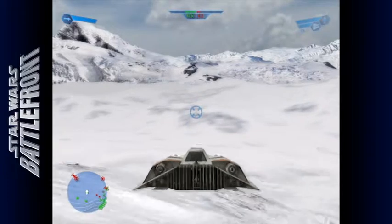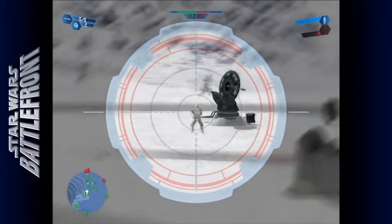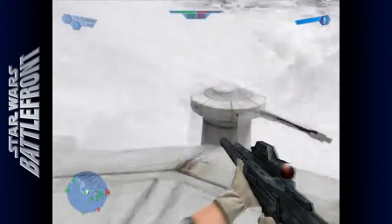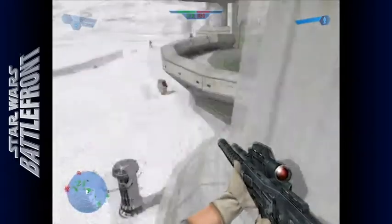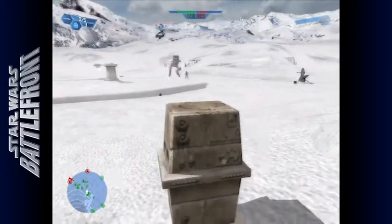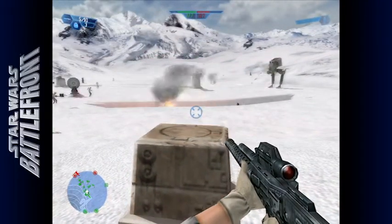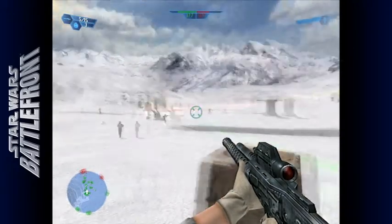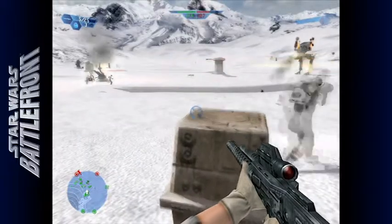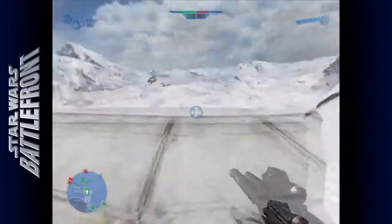Here we are on top of one of the bases — I'm sniping at enemies. Out of ammo now, so we have to move on. These droids around the battlefield just stand there and give you ammo and health. The red bands mean you're getting ammo, and the cylinder thing is the health droid.